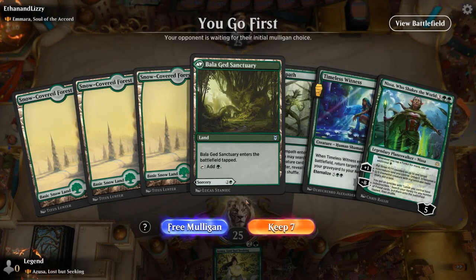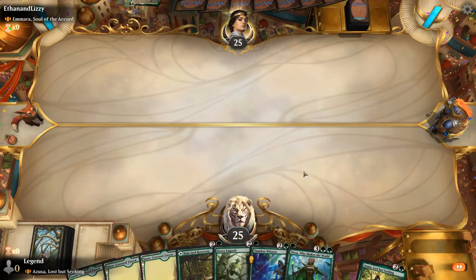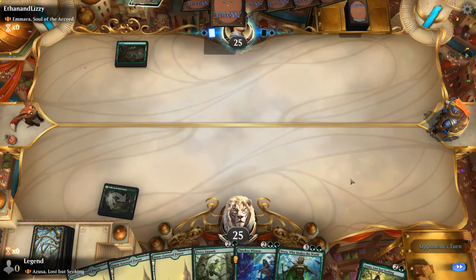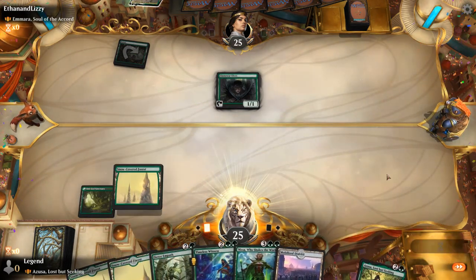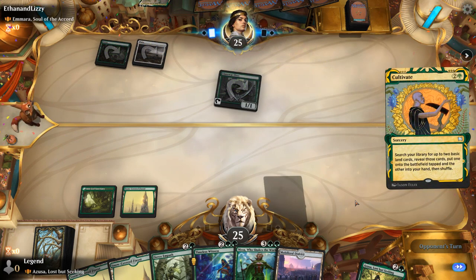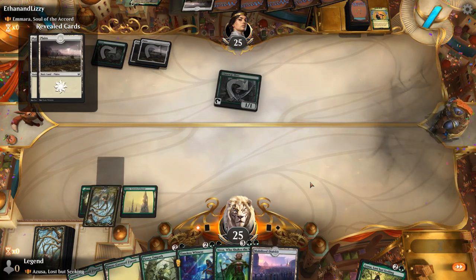Game 4: we're on the play facing Arahbo, Soul of the Accord. My hand seems fine — nothing special, but I like to see at least four lands in an opening hand. We get the tapped recovery out of the way. The opponent has a turn-one Llanowar Elves and then Cultivate — keeping up with the ramp — but we're going to go a little bit bigger.